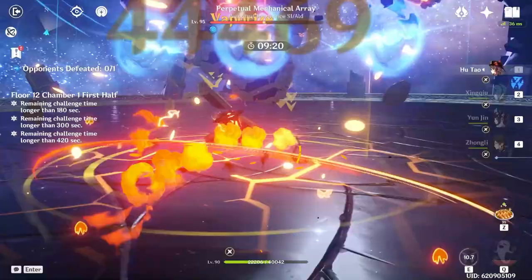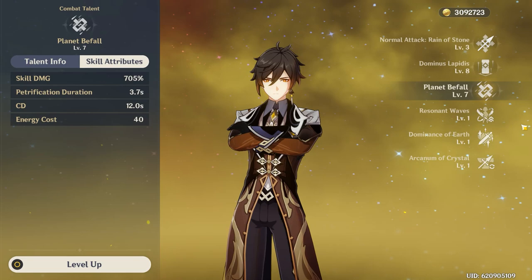It's also important to note that while the active character has Zhongli's shield, any enemy near the character will have all of their elemental and physical resistance shredded by 20%, which is huge.